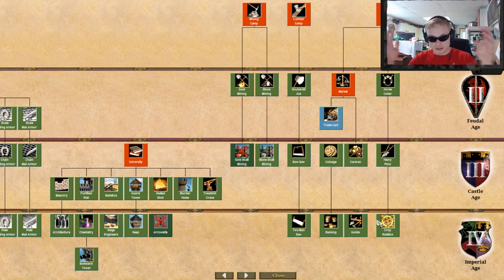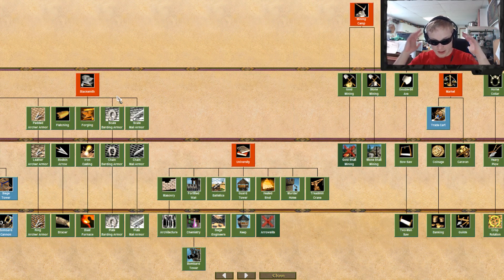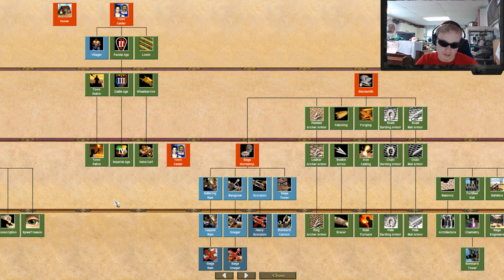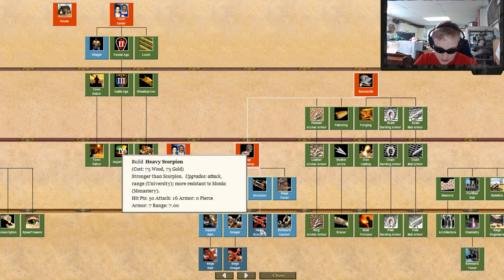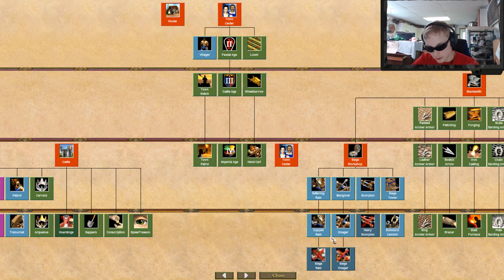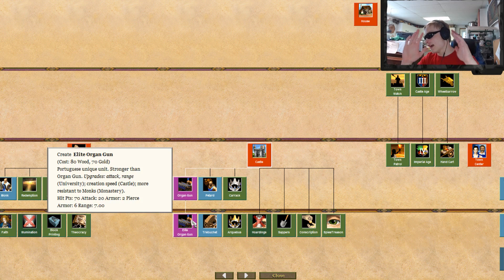As you can see, they get almost everything except the gold shaft mining. As for the university, they are only missing arrow slits, so your towers are going to be a little bit weaker today. Their blacksmith is absolutely overpowered. Their siege workshop is missing heavy scorpion, siege ram, and siege onager — not a big deal.